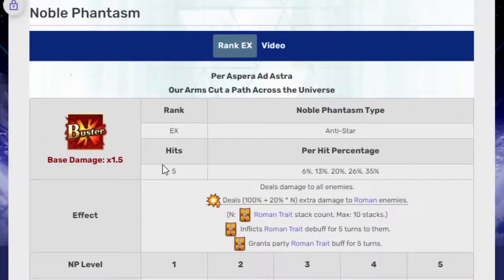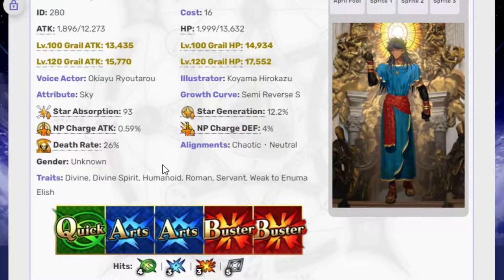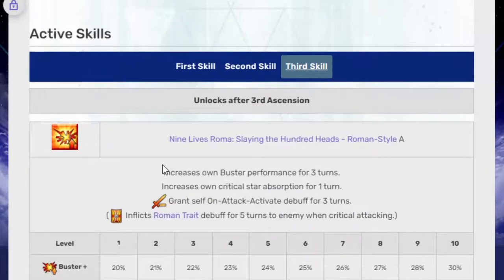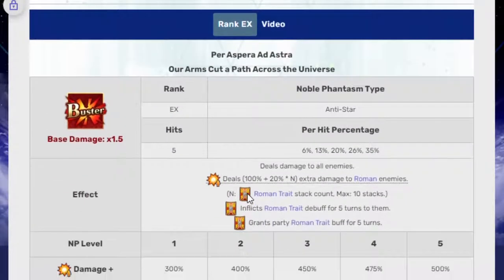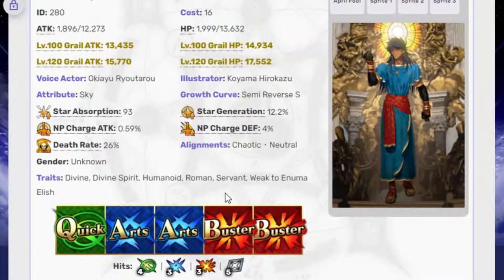So why is Quirinus so good? He's able to do an insane amount of damage, and some of that is his own. He's a very interesting unit because a lot of units release with a gimmick — like anti-Death, anti-Men, or anti-something — and very rarely does it actually benefit much except in really niche situations. But Quirinus is different because he can just give the Roman trait to absolutely everyone. He can make absolutely everyone Roman through attacking, through using a skill, or using the NP. If you're Roman on your side it's a benefit; if it's Roman on the enemy side it's a debuff. It's a very fun, interesting way of fighting. He is Buster, and on the Buster side that usually translates to big damage.